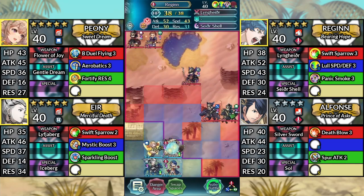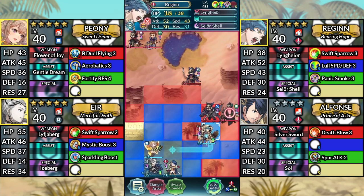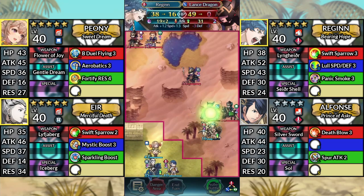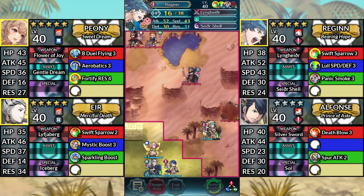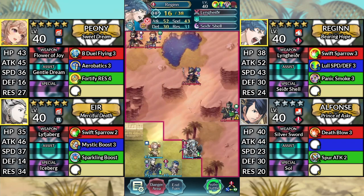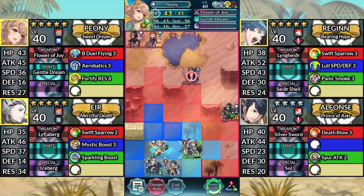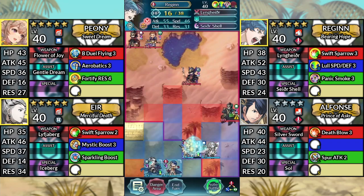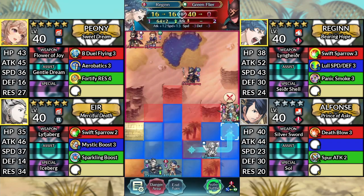For turn 1, move Reginn up to the right and attack the Lance Dragon from below. Then canto two spaces to the right of Peony. Move Peony to the right of Reginn and dance Reginn. Then move Reginn up to the right and attack the Green Flyer.